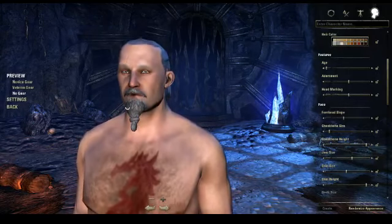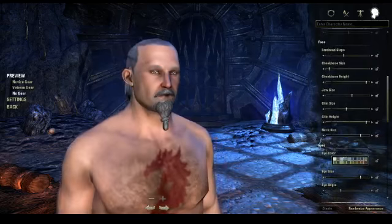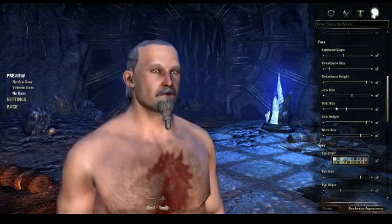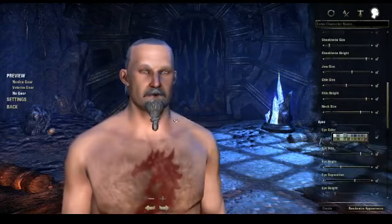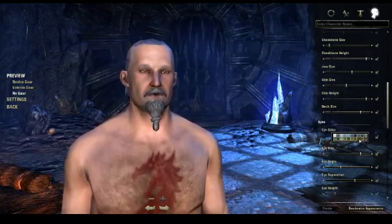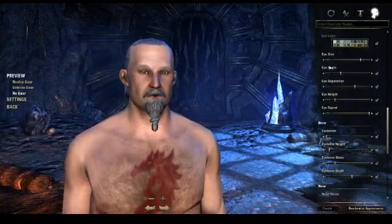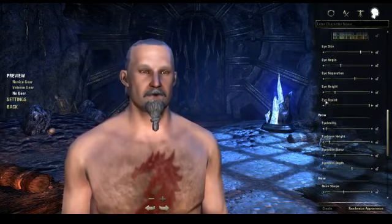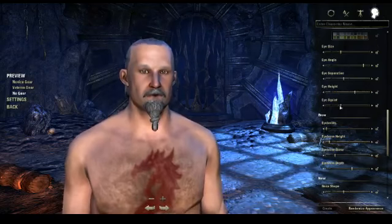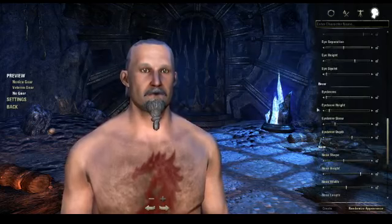Head markings cover scars, tattoos, and anything on your face. Then there are the face customization sliders — forehead slope, cheekbone size, cheekbone height, jaw size, chin size, chin height, and neck size — all very self-explanatory. Moving on to eyes: you can have green, blue, white, or brown eyes — whatever you want. There are also sliders for eye size, eye angle, eye separation, eye height, and eye squint — so you can look permanently surprised or like you're planning something evil.